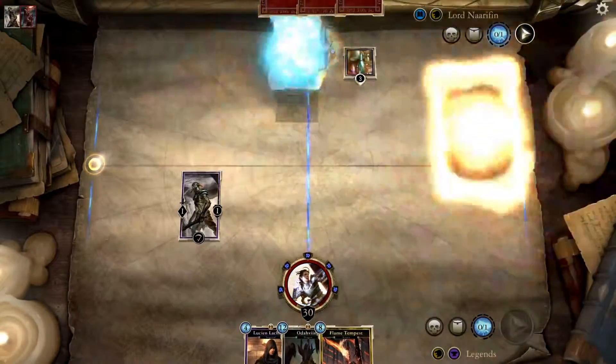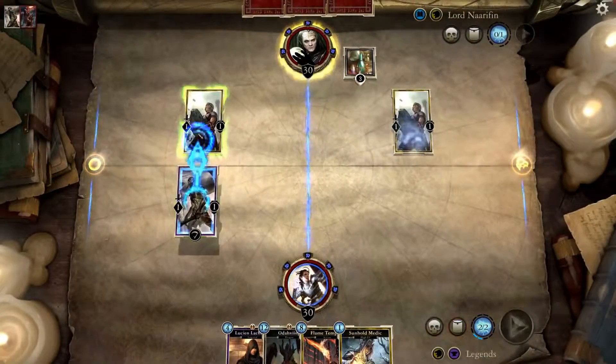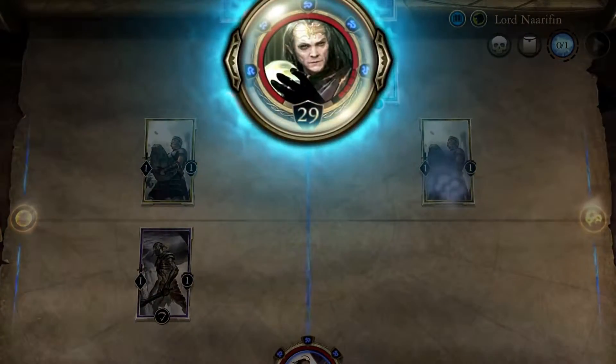Some lanes have special conditions that alter the field of battle. Choose to attack a card in the same lane, or attack your opponent directly. You win when your opponent is out of health.